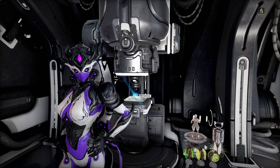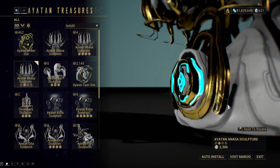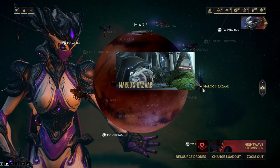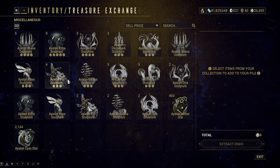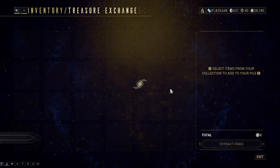Hello everyone, my name is Squadly and today we're talking about Ayatan Stars, resources that will help you get a lot of endo. If you don't know, Ayatan Stars are used to fill up Ayatan sculptures, which you can then trade with Maru at Maru's Bazaar on Mars for loads of endo. But I'm getting away from the point of the video, so let's go back to Ayatan Stars.